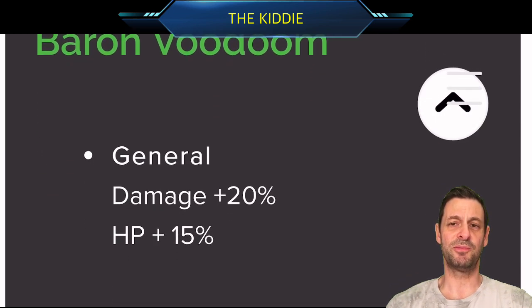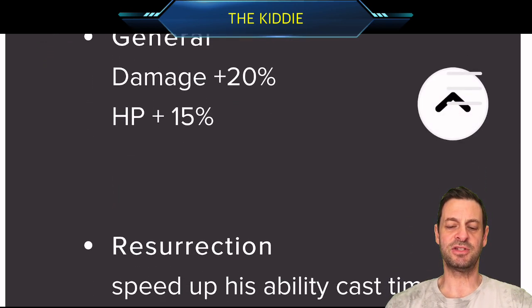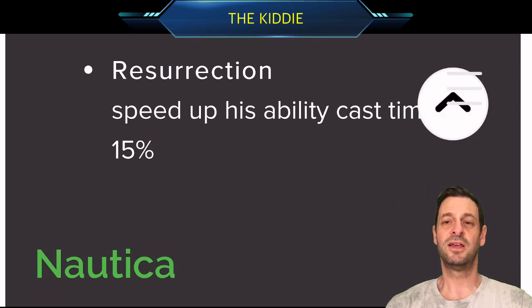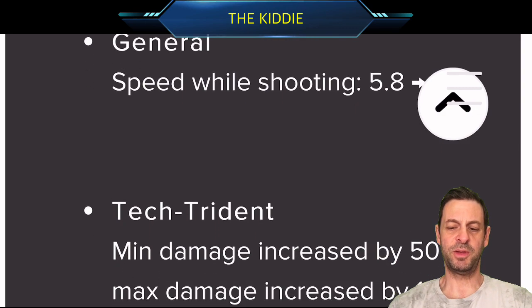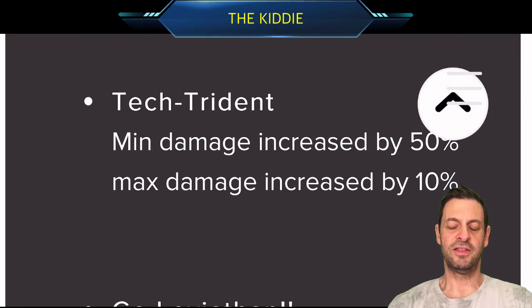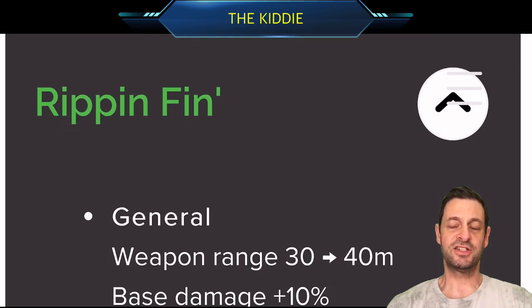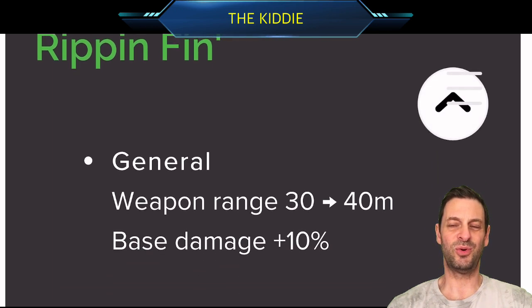Stay tuned and keep an eye out for Lucamoitra in some battles, especially if you're in the top tiers. Baron for Doom gets 20% damage, 15% hit points, and his resurrection cast time is improved — he's going to be in the top half, but not quite meta. Nautica's speed while shooting has improved, damage increases as well, and the cooldown has dropped — she's going to be improved, but from my opinion, still not quite good enough for the must-have.